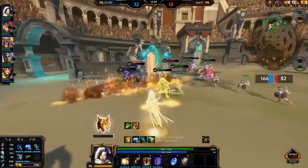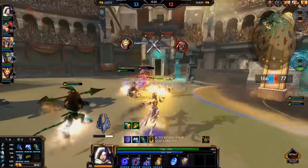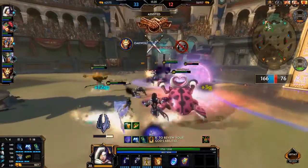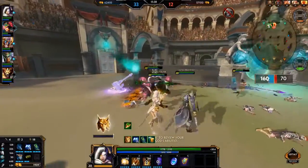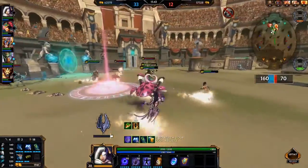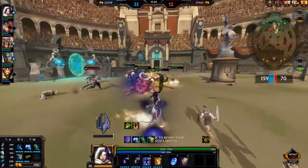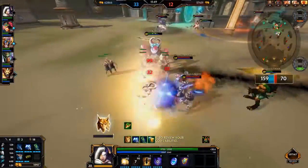If you're playing against a Bacchus or a Kumbhakarna and he gets a big CC off — like Kumbhakarna's sleep or Bacchus's ult — try and lay down the CC immunity as soon as that goes off and get as many people out of it as you can. It's just the little things like that that Hell really excels at.